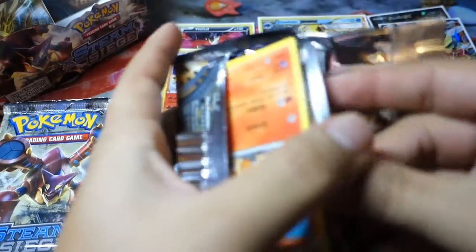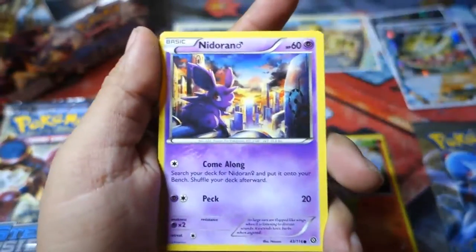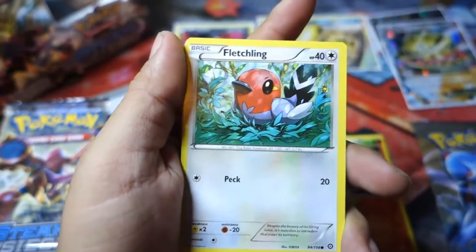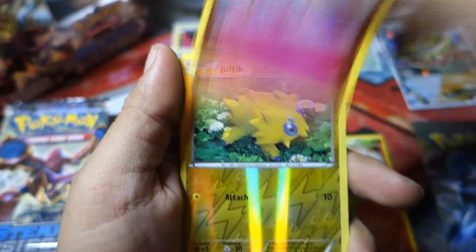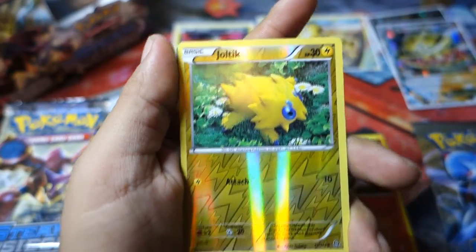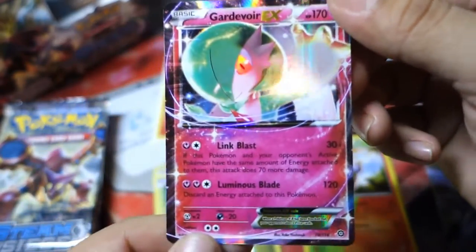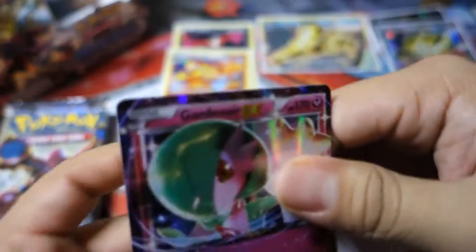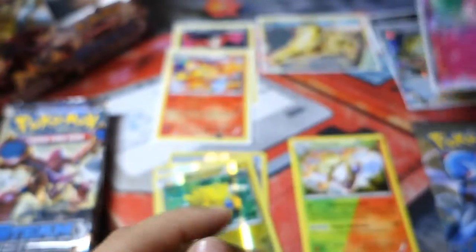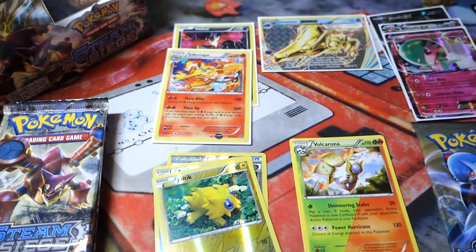Next up we have a Mega Gardevoir pack — not the one I chose, but a different one. Did I choose the right Mega Gardevoir or the wrong one? So we start off with a Chimchar, a Ninjaran, a Clauncher, a Fletchling, a Hoppip, a Skiploom, Greedy Dice, a Clefki, a Joltik as a Reverse Holo. And the Rare in the pack is — woohoo! — another EX! It's a Gardevoir EX! Not bad at all! Two EXs in this video! We only pulled one last video, but it was a full art, so I can't complain.